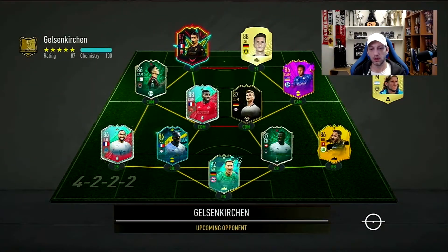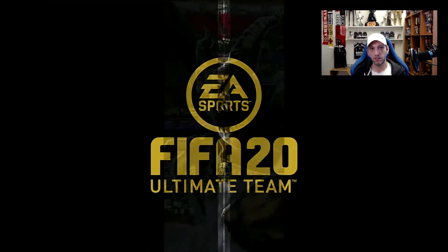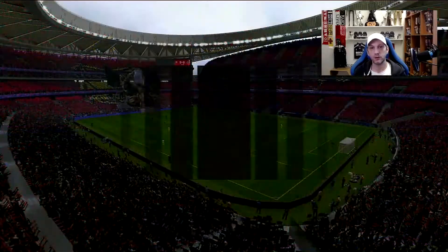Let's try this again — another nice team full of special cards. For this game we're going to go into the 4-1-2-1-2 narrow and play Team of the Season Philippe Andersen in the central cam spot. We've changed his chem style from Dead Eye to Marksman.